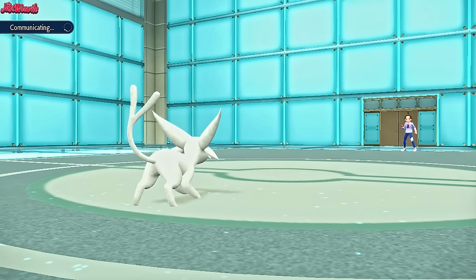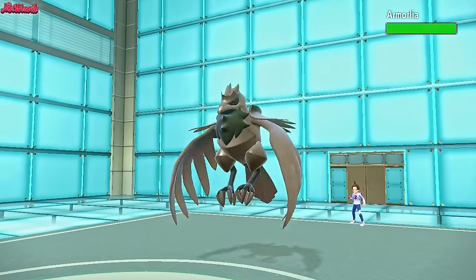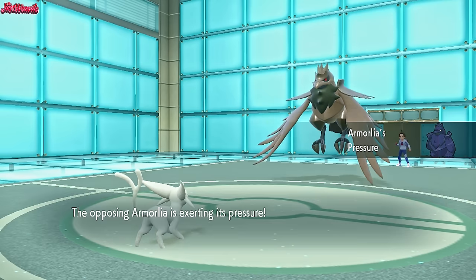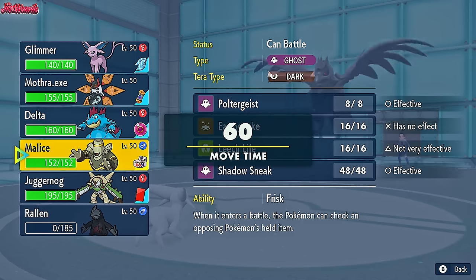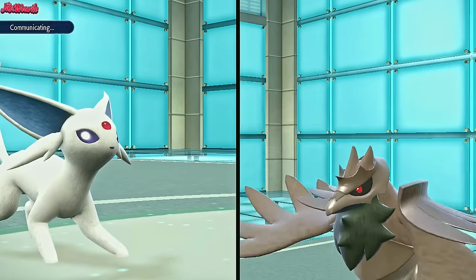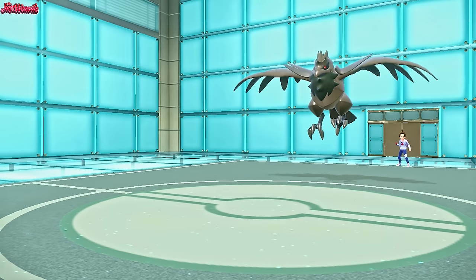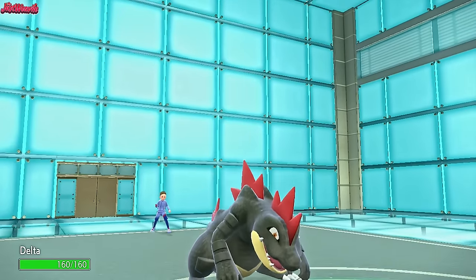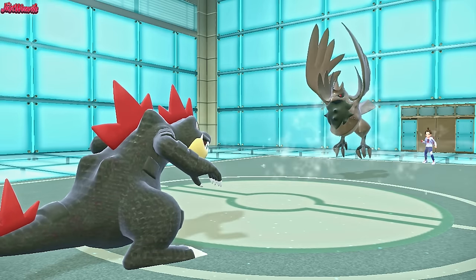If they get the Stealth Rocks up, they're up for good. Amorelia comes in — is that going to be the Corviknight? Yes, it is the Corviknight. They know we're Choice Scarf, they've seen it already. So what do we do here? I'm leaning towards the switch into Feraligatr. I think Feraligatr is the best option here. Feraligatr comes in — good old Delta, nice and shiny. They probably go for a Defog if I had to guess. They do go for a Defog, which is fantastic — means we get to go for a Dragon Dance here.